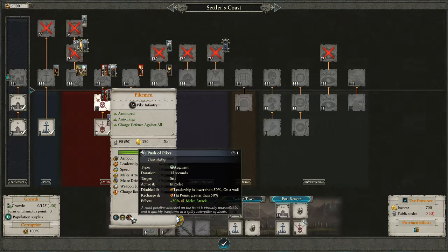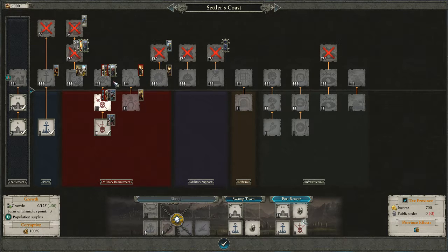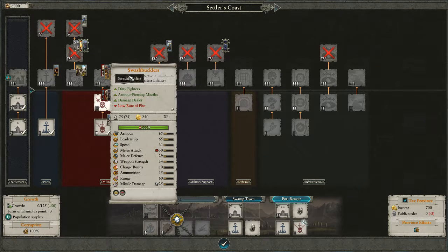They have this fancy thing — plus 20% melee attack, which isn't amazing, that's like plus five melee attack. Then we have a basic empire captain, nothing to write home about. Swashbucklers, though — these guys you'll want to write home about. They are basically buffed-up free company militia. Not only do they have this super cool dirty fighting thing, which is super great — your frontline units are just going to be debuffing whoever they're attacking. They also have armor piercing missiles.